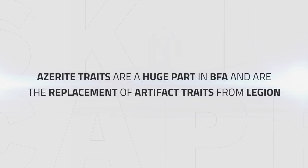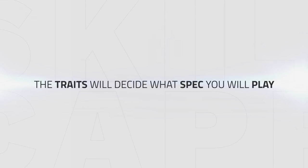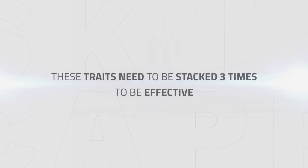Azerite traits take a huge part in BFA and are the replacement for the artifact traits we know from Legion. These traits can be obtained from certain items and will play a big role in how you play in PvP — the traits will actually decide if you can play a certain spec or not. To make the Big Bite spec work, you will need to get 3 pieces of Azerite gear that have the trait Raking Ferociosity. Note that you can't really play the spec even if you have only 2 pieces of that gear — it might even be worth picking up lower item level gear just to get the traits to stack. For the Bleed spec you have more options, but keep in mind all traits need to be stacked 3 times to be effective; if you really can't get 3, go for 2, but always try to get 3.